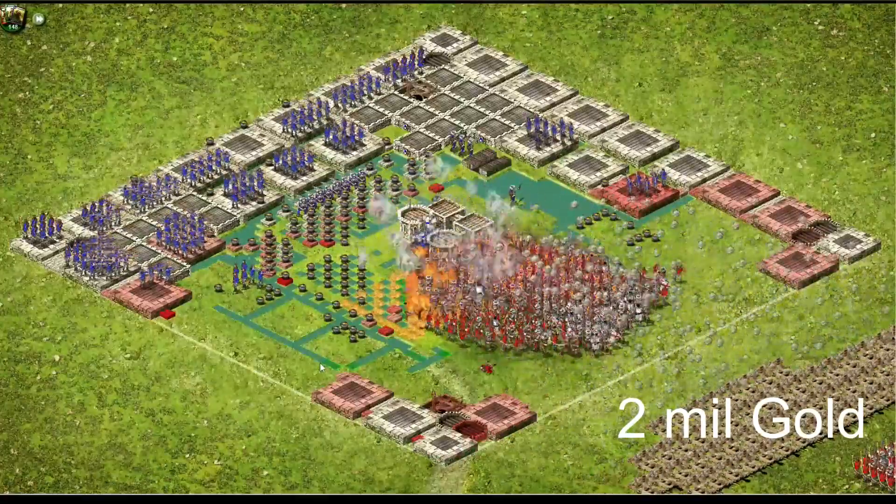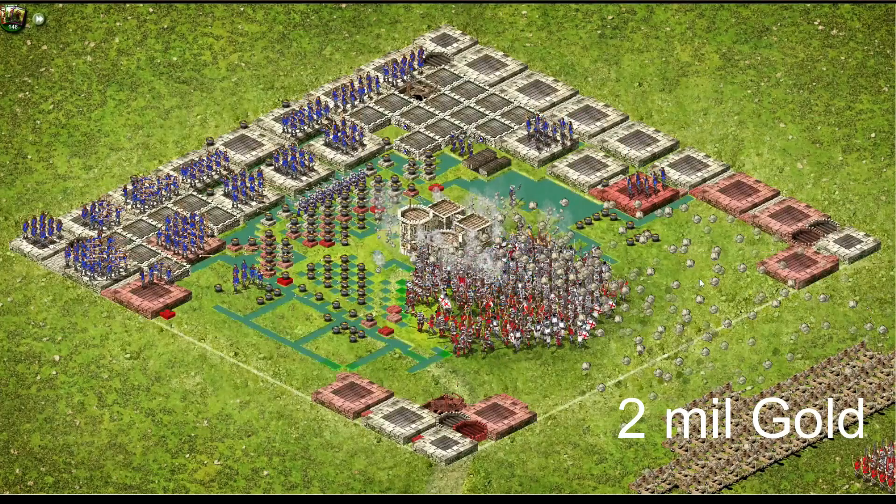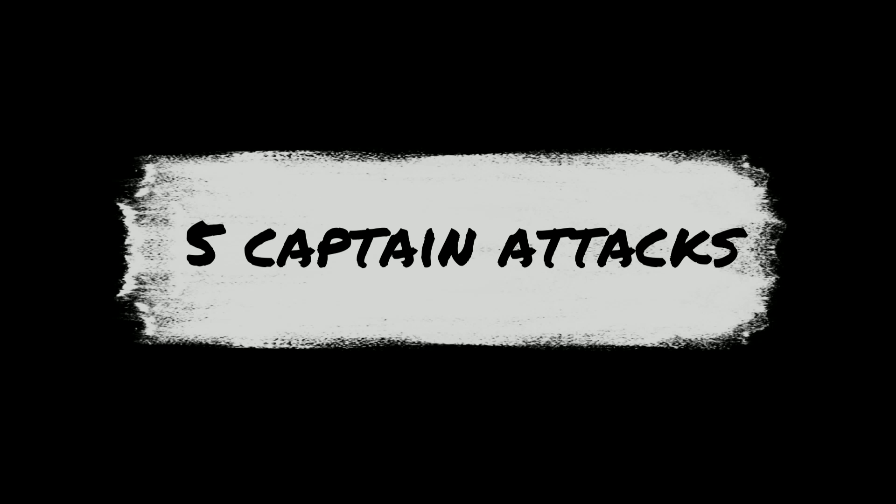By the captains, if you just count every captain at 50,000 gold — that's the end of the castle calculation. Now we compare it to five captain attacks.